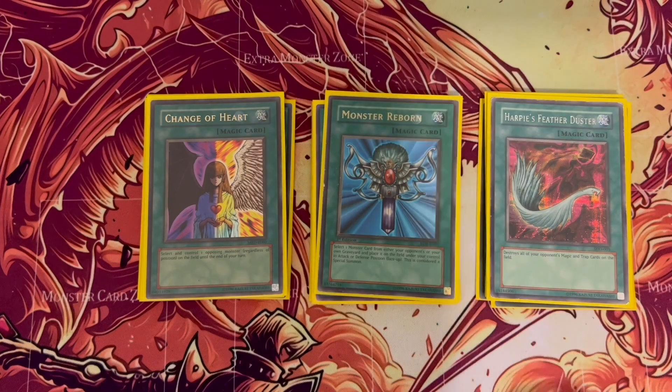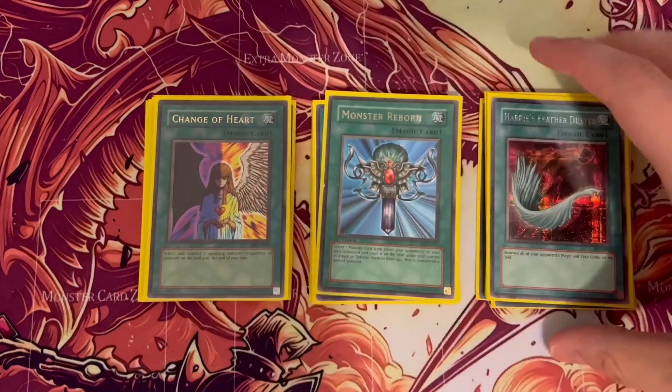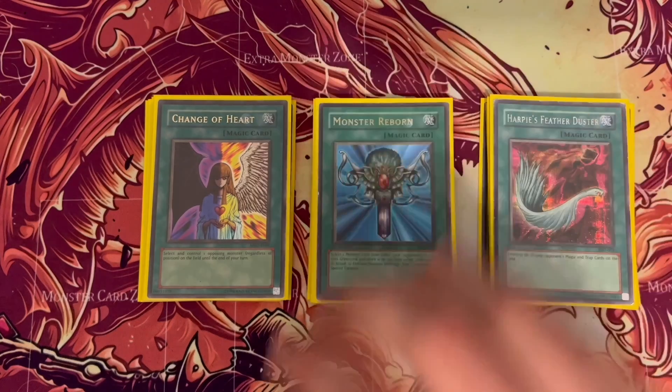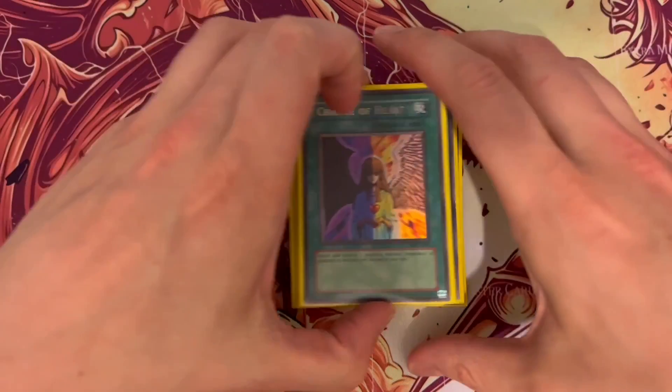One of the cards that came off the ban list recently is Change of Heart. This has been in my folder ever since I stopped playing back in 2006 because it was banned, so I got to bring it out. Change of Heart — if you want the ability not only to stop your opponent's monsters but take them, Change of Heart is fantastic for that. So that's all the spells — there are no traps, it's all spells in this deck.